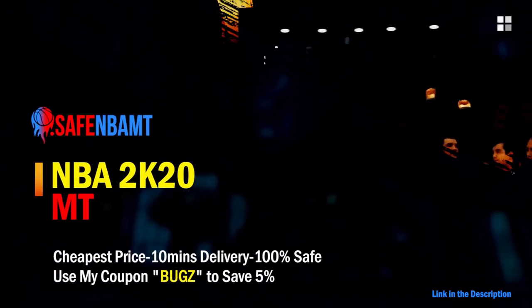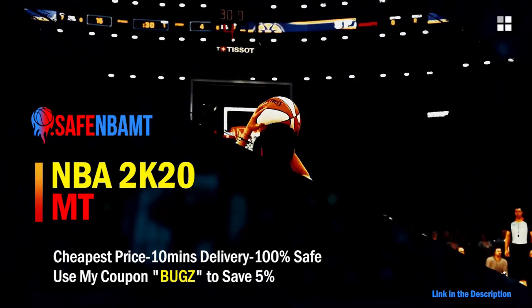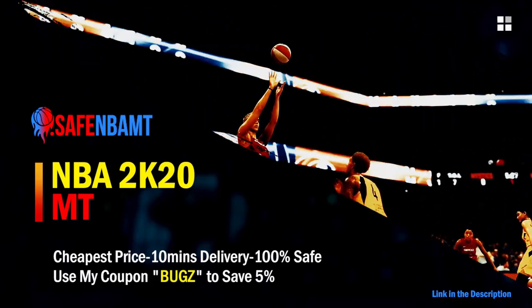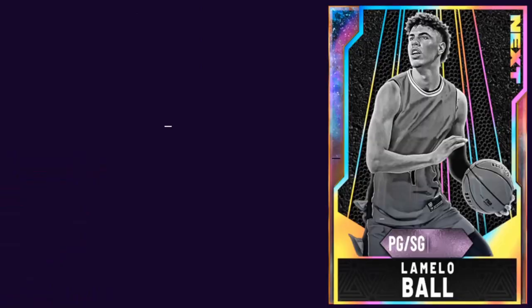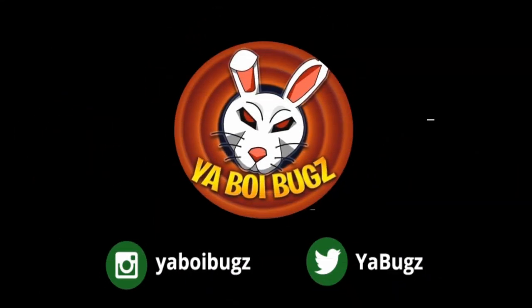What's good guys, if you want cheap, fast, and reliable NBA 2K20 MyTeam coins, head on over to nbasafe.com and use code 'bugs' for five percent off at checkout. If you guys want some cheap MT, make sure to hit me up on Instagram and Twitter for the fastest and most reliable purchase on the internet right now.